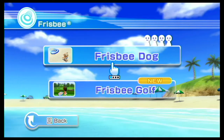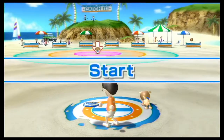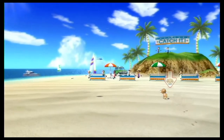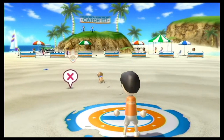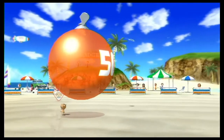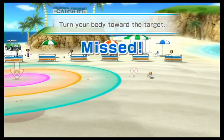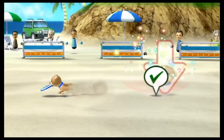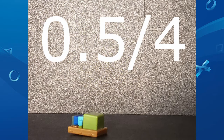And here we are at Frisbee, the only game in this package to have a trademark. But getting past that, this game is annoying. The goal is to throw a frisbee at a target and get a dog to catch it. But I hate this stupid plastic disc. My main issue is that the physics are super random — it'll sometimes randomly curve off to the side, and sometimes when you actually want the curve, it just goes nah. The only redeeming quality is when you get a bullseye, because that means you finally beat this 0.5 out of 4 nightmare.